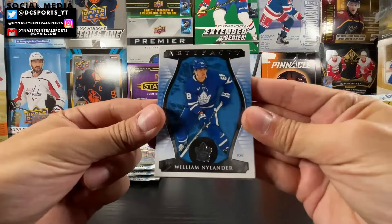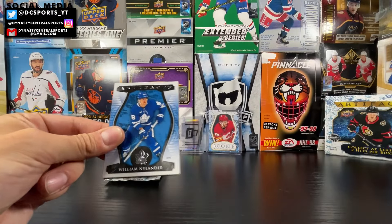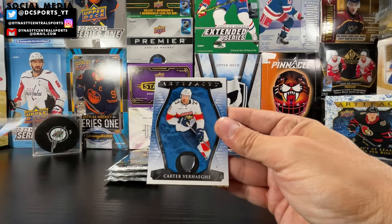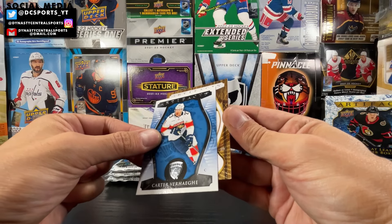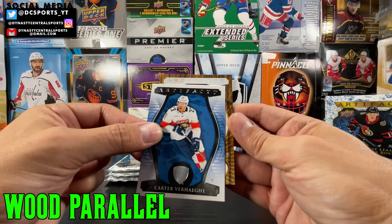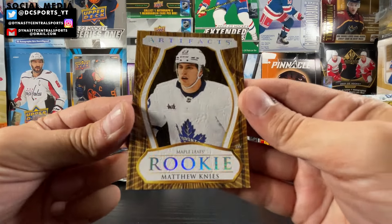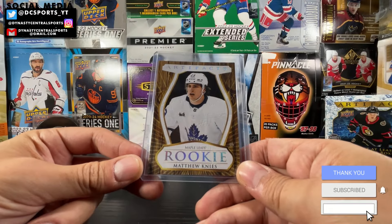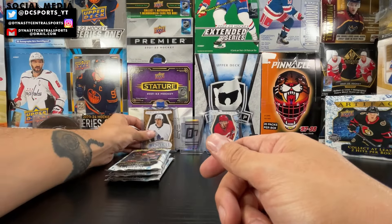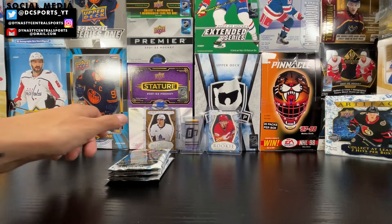Alright — we got Willie Nylander, Chris Kreider, a decoy, Carter Verhage base, and — oh, I believe that's a leather parallel. A leather parallel of Matthew Knize. That's a really nice one — rookie leather parallel, Matthew Knize. Very cool card, good name too. One of the best you can pull in this box. That's not a redemption.